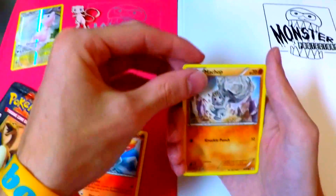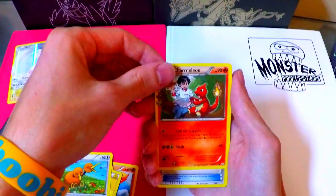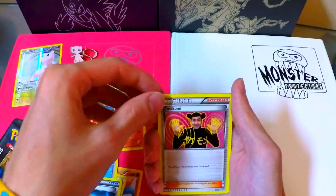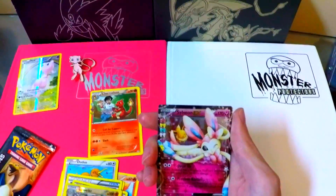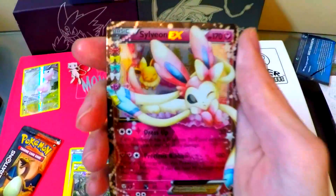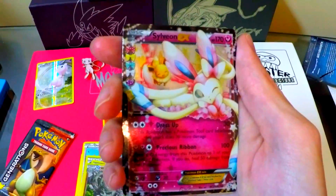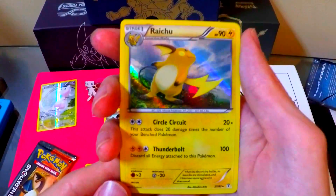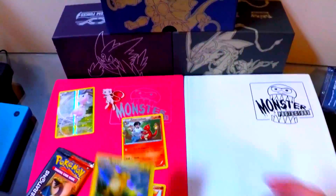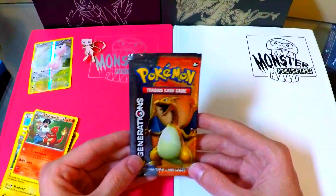We have Ponyta, Machop, Electric energy, Doduo, Charmeleon from the radiant collection, Red card, Emolga, we have a Graveler, and wow — we have a Sylveon EX from the Radiant Collection! It is RC21, as you can see on the bottom. That is a very neat card, it has a lot of shine to it. And our rare — it's a Raichu holo! So we have a holo and an EX in the same pack, that's crazy. From what I've seen, these Generations packs are either super good or super bad.